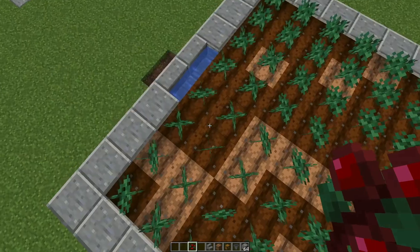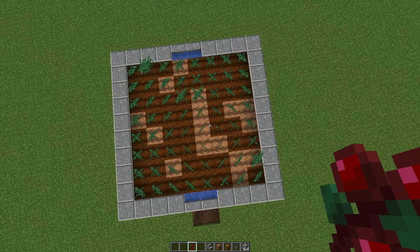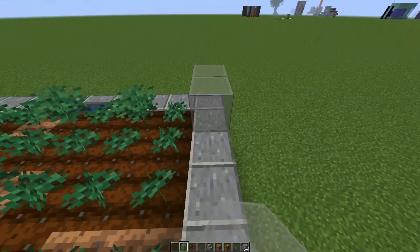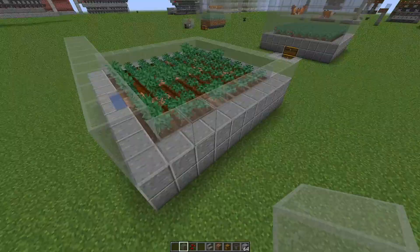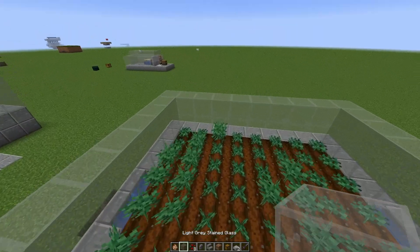The plants are all planted. You'll need an 8 by 8 area of plants. Now build up another wall - I use glass because I want to see what's happening inside, but you don't have to. These plants don't actually need light to grow.